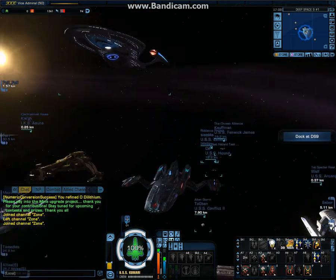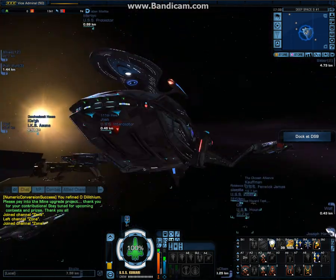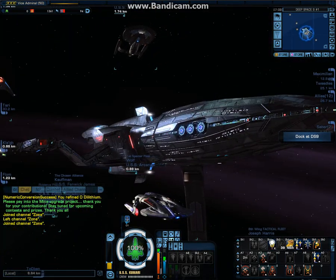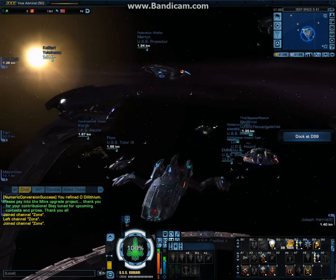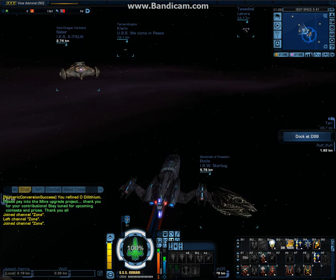So this is my USS Kumari. Looks like a pretty beautiful ship — nice sleek design. Very nice sleek design, as you see with the blue weapons, if you know from the Star Trek Enterprise episodes. Looks a lot like Shran's ship as well.